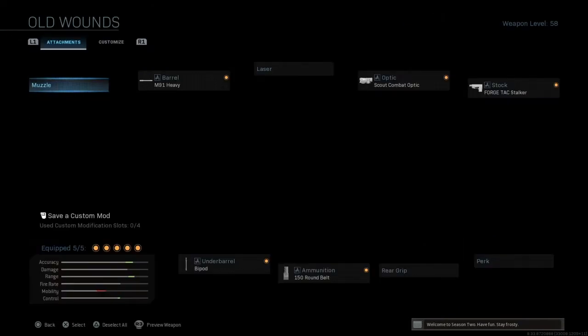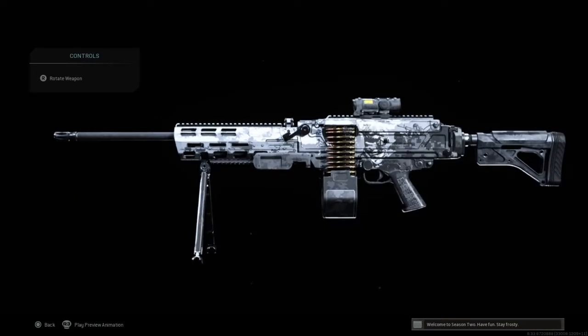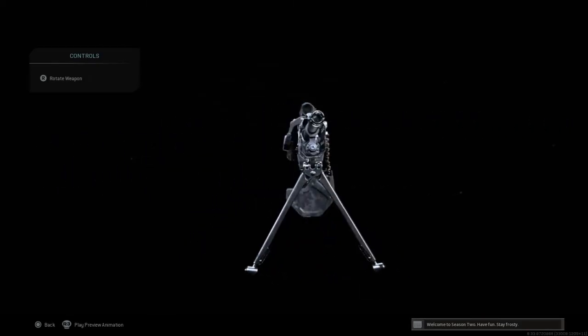This is a beautiful blueprint. It comes with an M91 Heavy Barrel, Scout Combat Optic, Forge Tac Stalker Stock, 150 round belt mag, and bipod.